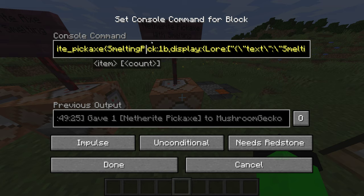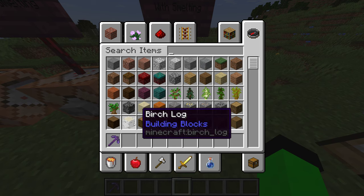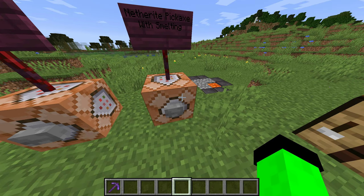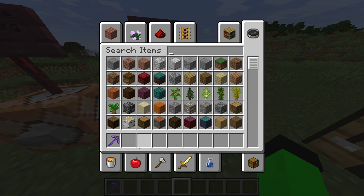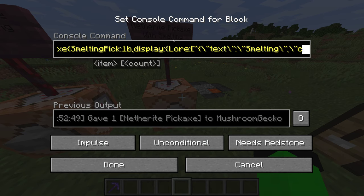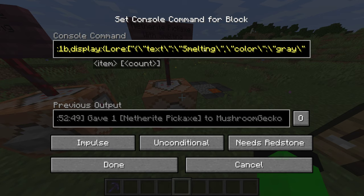Display is what is displayed on your weapon. So this tool has smelting — the display displays the lore of smelting. Lore is the thing right here: the netherite pickaxe is the name, the smelting is the lore. They replaced lore — I always spend an hour trying to figure out why my lore isn't working, and then I realized they changed it to a JSON format, thank you Mojang.